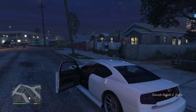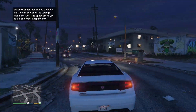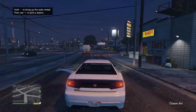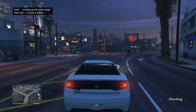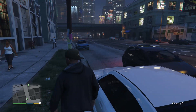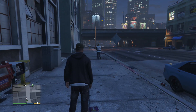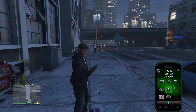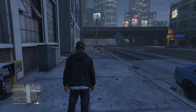Let's start by getting into the Buffalo S and driving to a good spot where we can mess around. I'm thinking of driving somewhere where no gangsters will hurt us. All right, I guess we can start with the first cheat code. The first cheat code is 'Give Weapons.' Usually these cheat codes you have to use your phone and go on to contacts, but some of these you have to use actual button cheat codes.